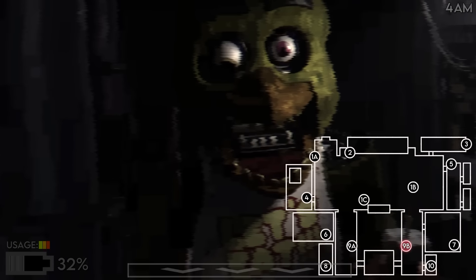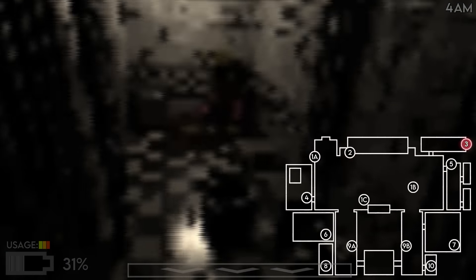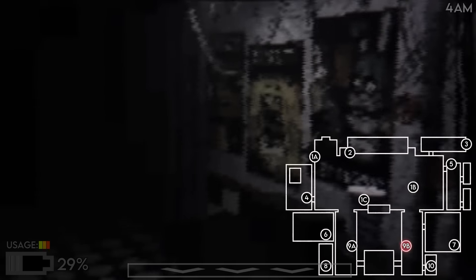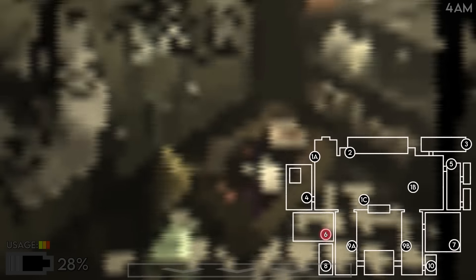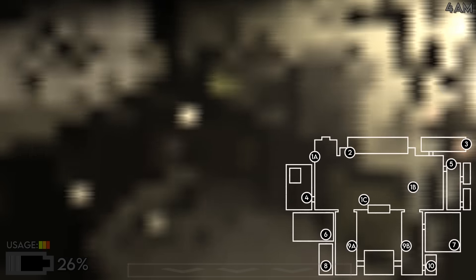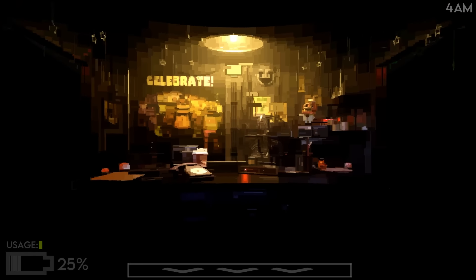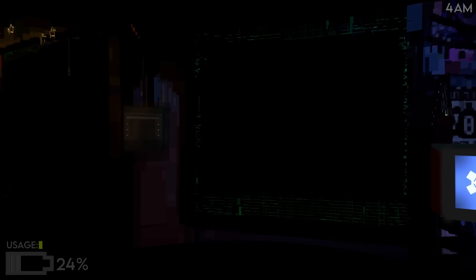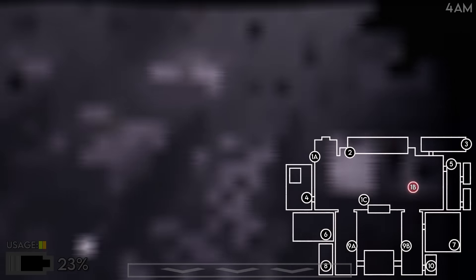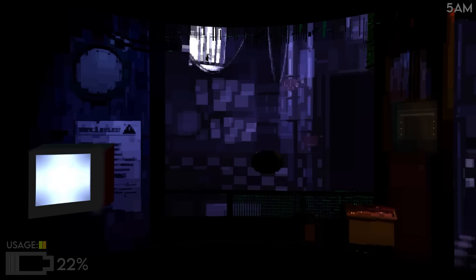Chica is still constantly on Camera 9B, she does not want to leave. I really need Bonnie to leave but he doesn't want to. She's gone from 9B — don't tell me — I need to open that door. We're gonna lose on Night One. I don't know where Chica is. Open the door! What's that noise? That's got to be her in the kitchen. 4 a.m. — for Night One this feels very intense!